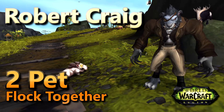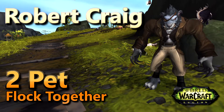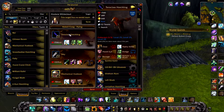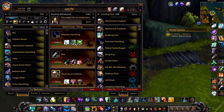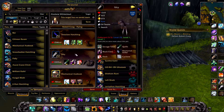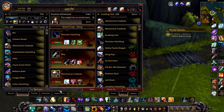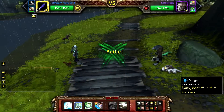This is how to defeat Robert Craig using all flying pets as part of the Flock Together achievement. This can also be used as a two-pet leveling strategy. In your first slot, a Tour of Claw Hatchling with Alpha Strike, Dodge, and Nature's Ward. In your second slot, an Icky with Quills, Black Claw, and Flock. In your final slot, your leveling pet — if doing the achievement, make sure it's a flying pet.